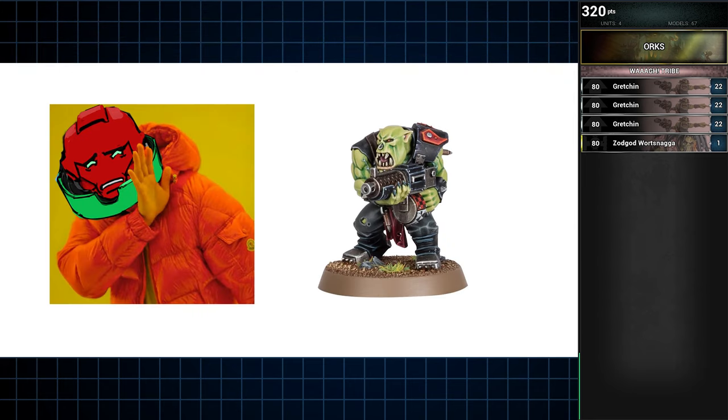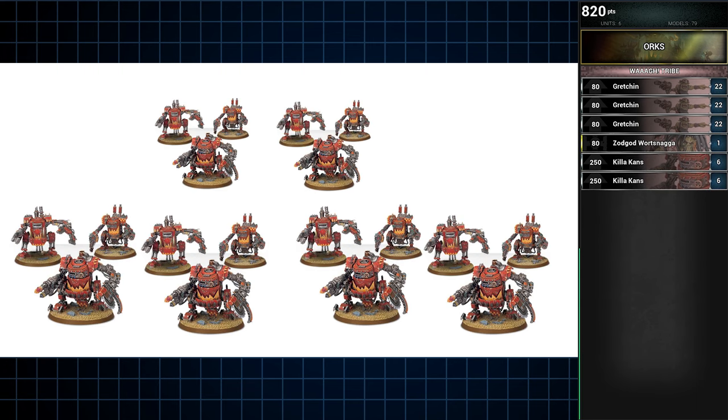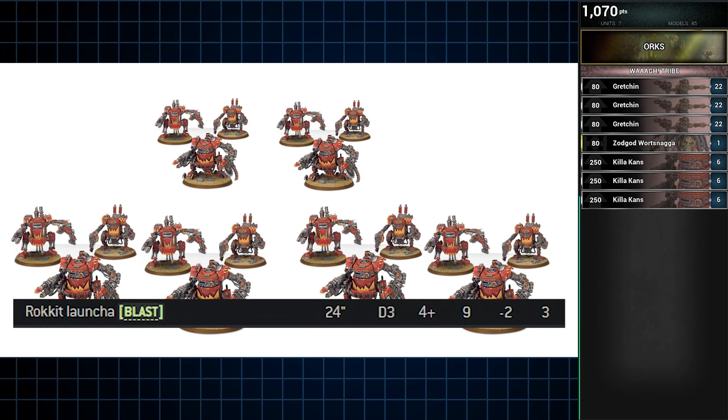This is where the heavy lifting units come in, and for a Grot army it's not a job for muscly greenskins — it's a job for ramshackle constructs, starting with 3 units of Killacans, each containing 6 models. Each can is fitted with a rocket launcher, giving each squad a threatening 6 D3 shots, each benefiting from Blast, at Strength 9, AP 2, 3 damage.